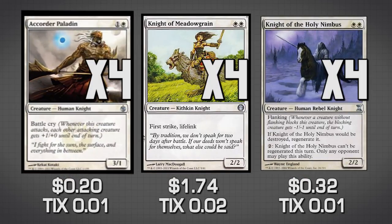The next three knights are Acquer Paladin, Knight of Meadowgrain, and Knight of the Holy Nimbus. All three are getting us a bunch of extra value — we need some general value mid-range knights to fill out the deck. Acquer Paladin has Battle Cry, so if we attack with a bunch of creatures, especially once they're all Indestructible, he's going to give everything +1/+1. Meadowgrain is just high value: a 2/2 for two with First Strike and Lifelink is fantastic, especially in an all-white deck where double white is really easy to cast.